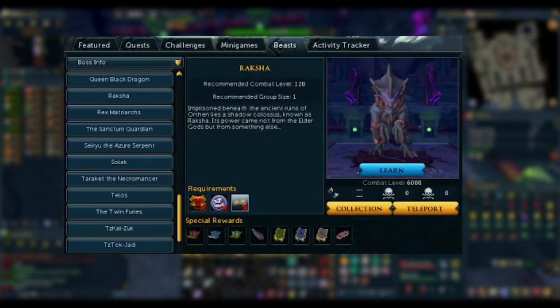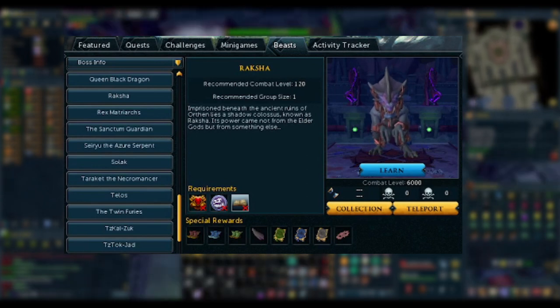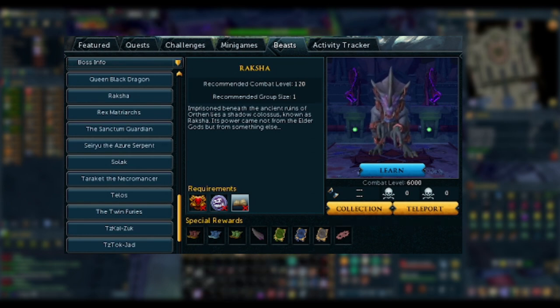In terms of requirements, Raksha takes very little. They require access to Anachronia, which can be done by any level of account, and a small mini quest just outside of his lair, located on the south eastern coast of Anachronia.